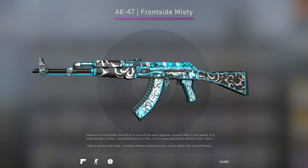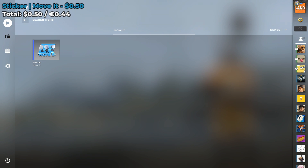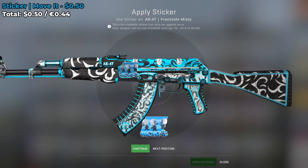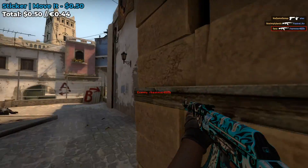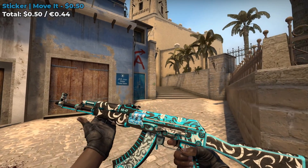Now I have a couple of my own personal sticker combos that I came up with. The first one involves the sticker Move It — it's the normal sticker that costs $0.50 on the Steam Market. You are only going to purchase one of them, and you're going to put it at the front of the skin. You don't want to ruin the colors of the Frontside Misty with this sticker because they don't really match and it's not a foil to make it pop, so I would just put it where it is right now. This is how it looks in-game — I think it looks pretty solid, and for $0.50, it's definitely a sticker combo to consider.